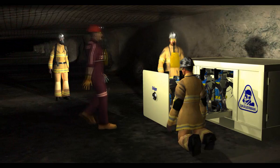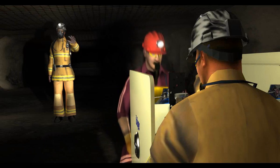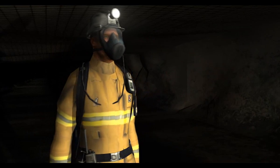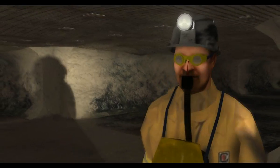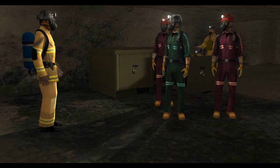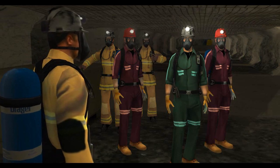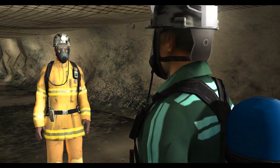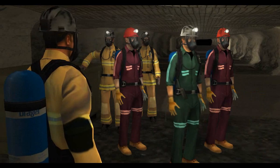Everyone put on an SCBA. Put it on your back. Turn on the cylinder first, then don the apparatus as trained, and then take a deep breath when you change from the SCSR. The SCBA units are equipped with first breath activation — just breathe in and the air will begin to flow. Cooper, you take the two red hats to the surface. I'll take Sanchez and Aldridge to investigate the source of the fire. You two, follow me.